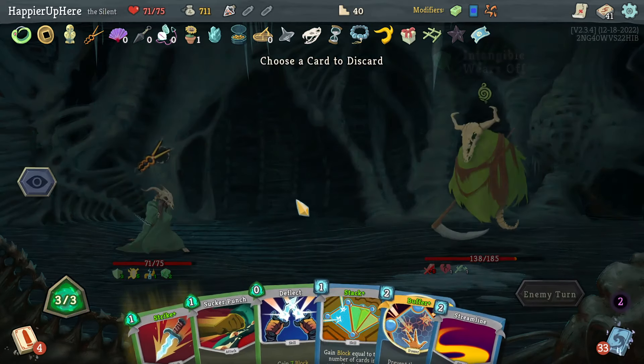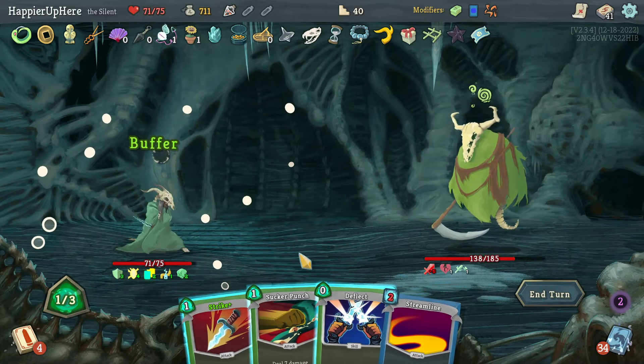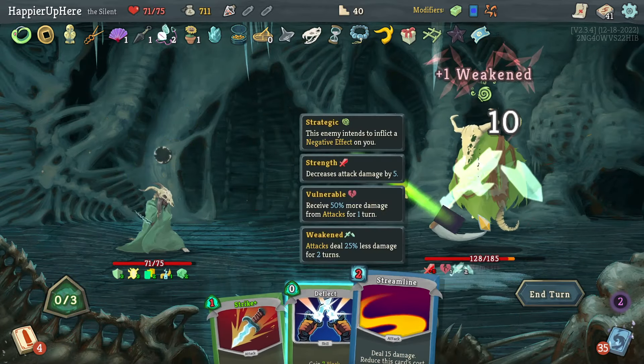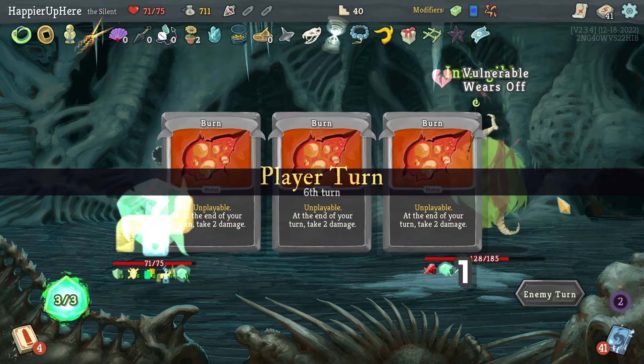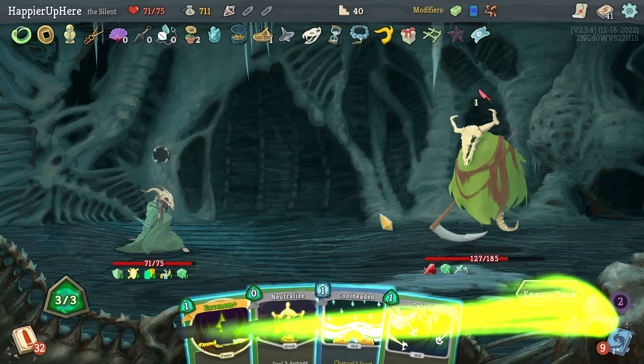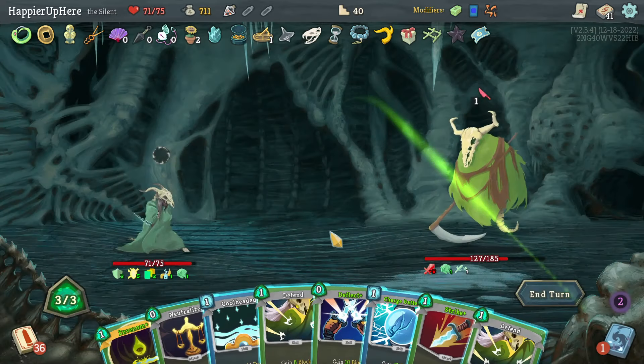I can still play the Buffer. Sucker Punch for an extra turn of Weakness. Intangible here — and those three big attacks in a row are annoying. Get rid of the Burn — let's do Venom, Neutralize, Charge Battery, Strike, and Deflect.